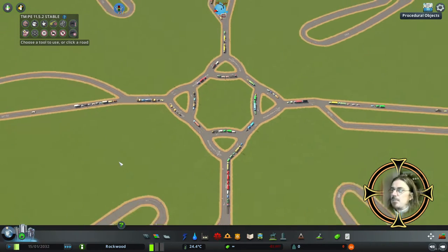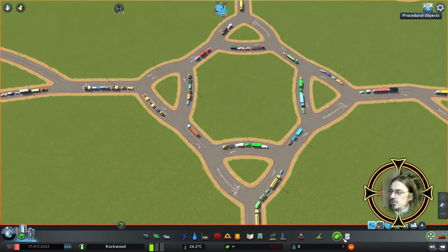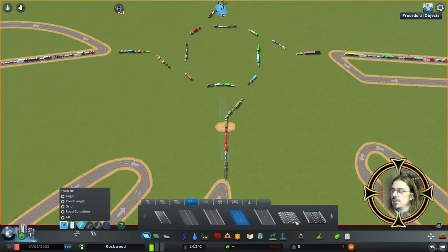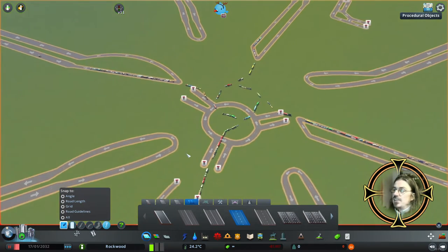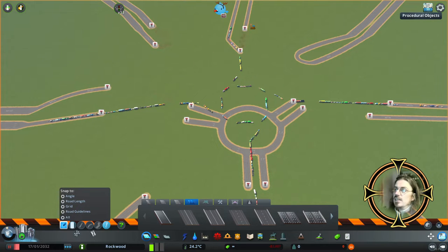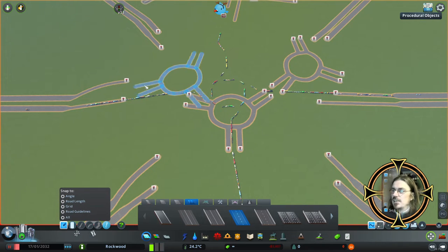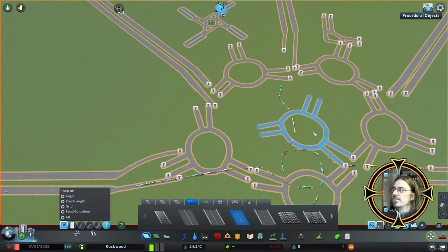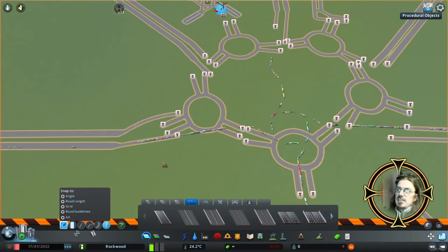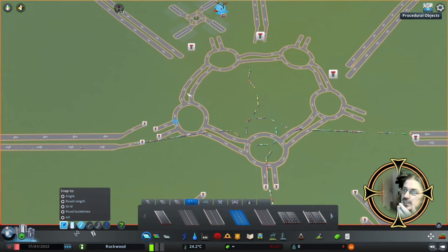This one looks like it's beginning to jam up, so we're going to try a different version that's a bit bigger. I'm going to use the Move It tool to do a massive bulldoze and upgrade it using larger highways. There you have a roundabout that's a bit more heavy duty - this is going to be a single link in our daisy chain. I've cloned it and I'm just going to bodge them together - I'm not being super neat and tidy, just to demonstrate magic roundabouts.